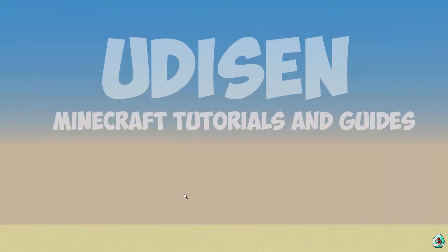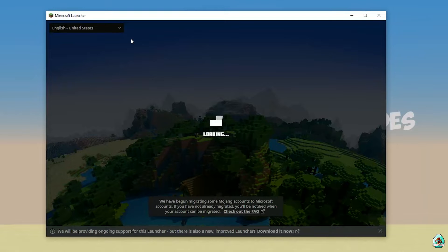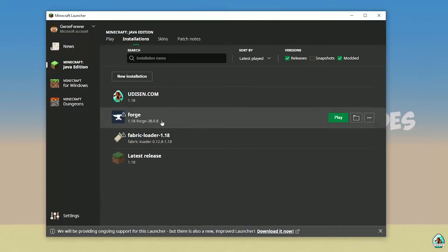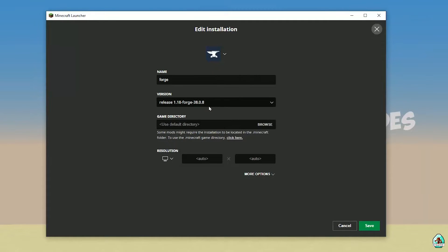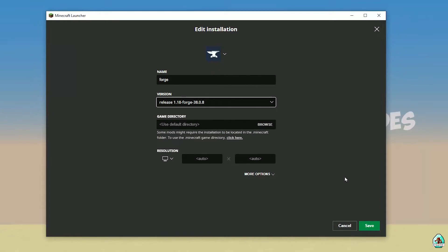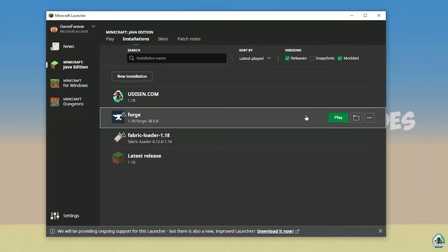Close the installer and open Minecraft Launcher again. Go to Installation and find the 4G entry. Double-check that 4G in the list has the right version. If you installed for Minecraft 1.18, you must see release 1.18 4G. If you installed for Minecraft 1.18.2, you must see release 1.18.2 4G, and so on. Also, sometimes installing a new version of 4G for the latest version of Minecraft is a good idea.